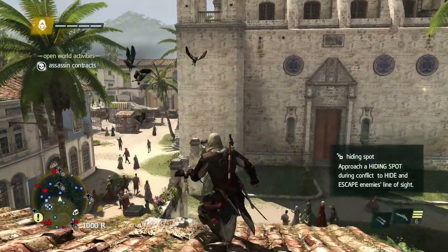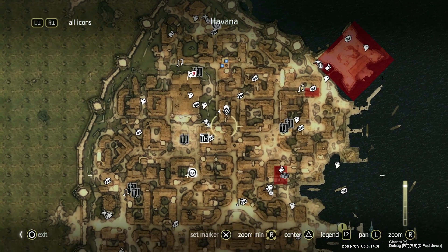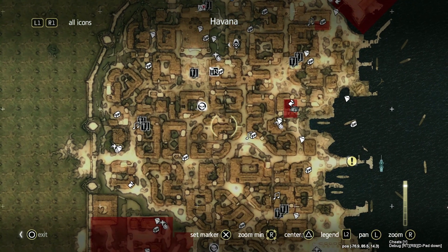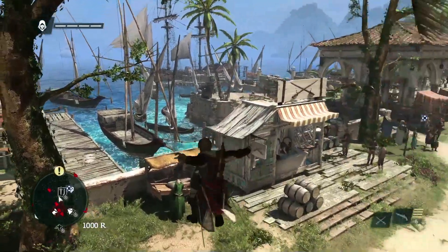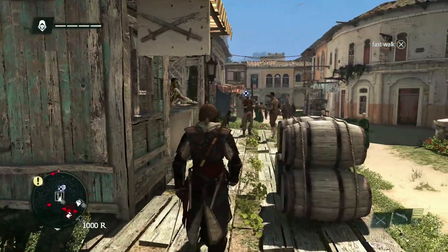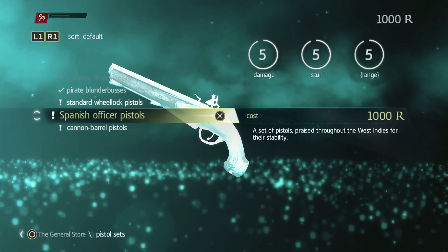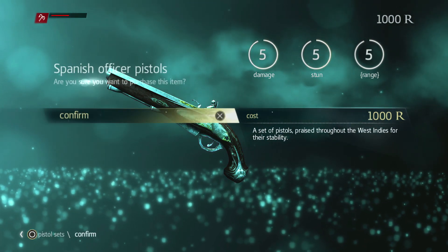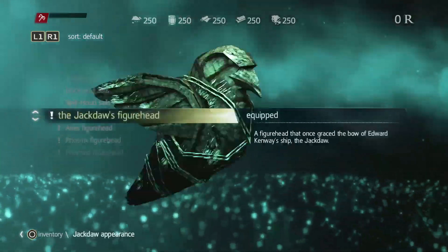Now that we've escaped, we'll take a look at our map of Havana. As you can see, there's a lot of activities, missions, and collectibles — lots for you to do. For now we'll head to a shop to upgrade Edward's guns. You can upgrade Edward to carry up to four pistols, but here we're going to upgrade the guns themselves. Since we're after the weapons dealer Julian Ducasse, we will upgrade to the most powerful pistols our money can get. Of course there are also many customizations and upgrades you can get for Edward.